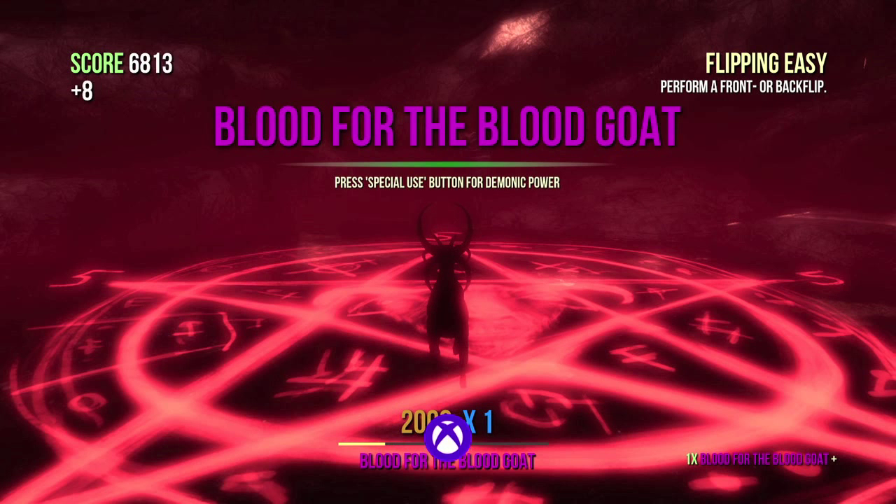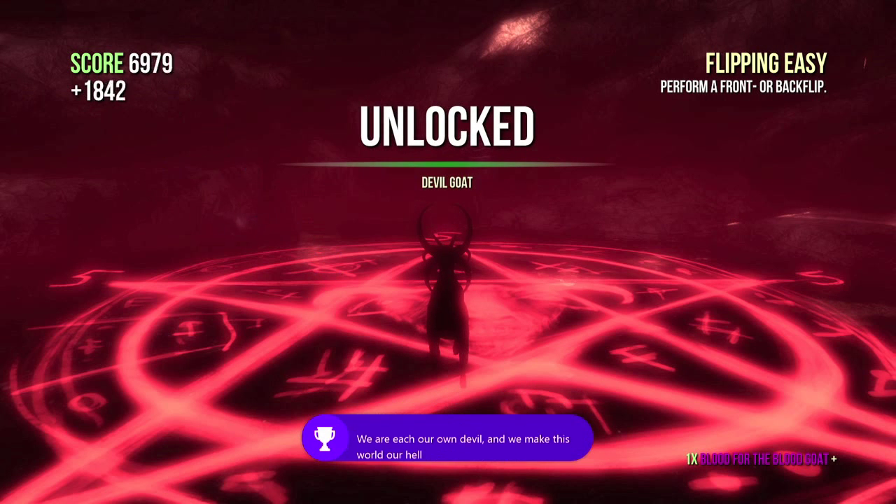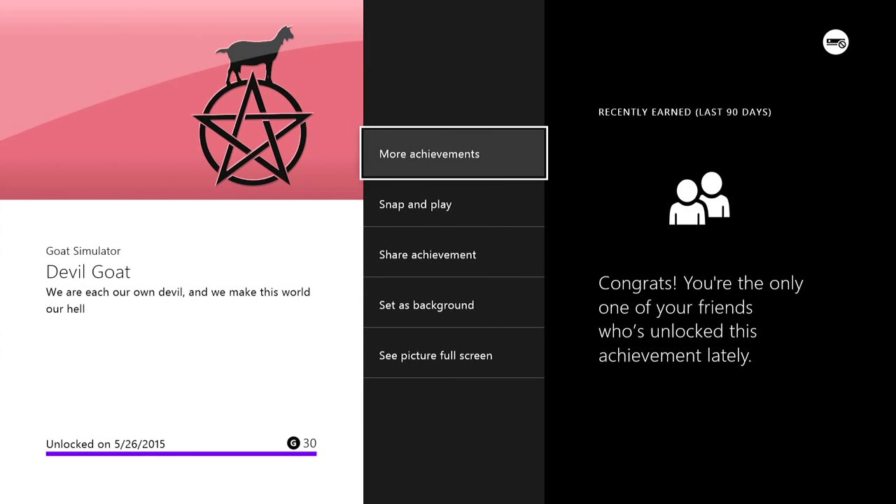But once you have five bodies on this, you should unlock the Devil Goat and the achievement for 30 Gamer Score, and that's all there is to it.